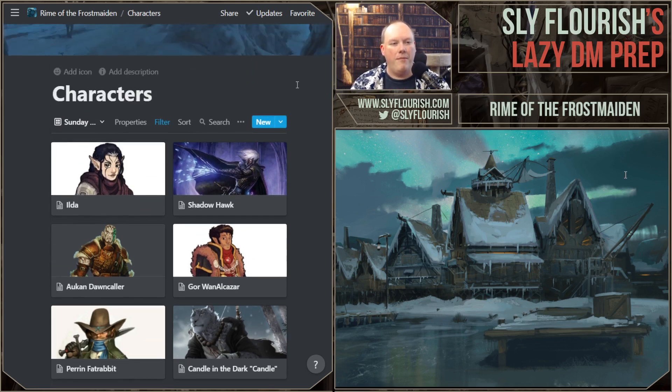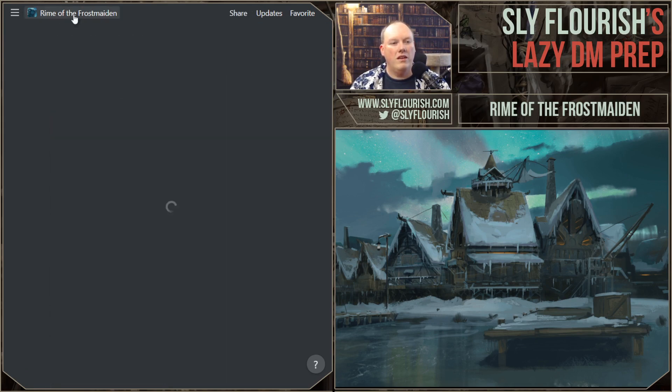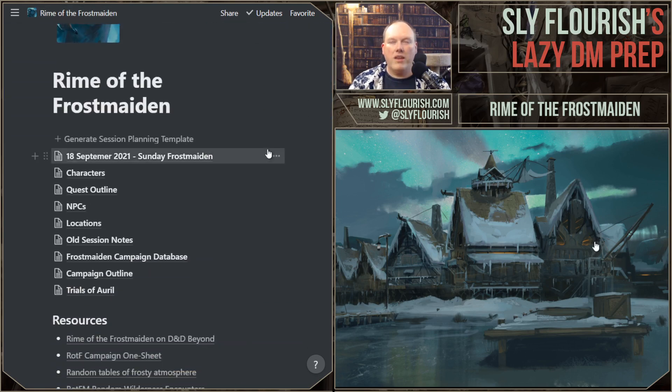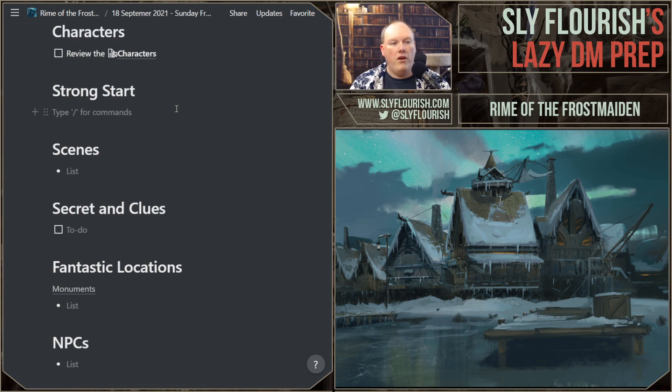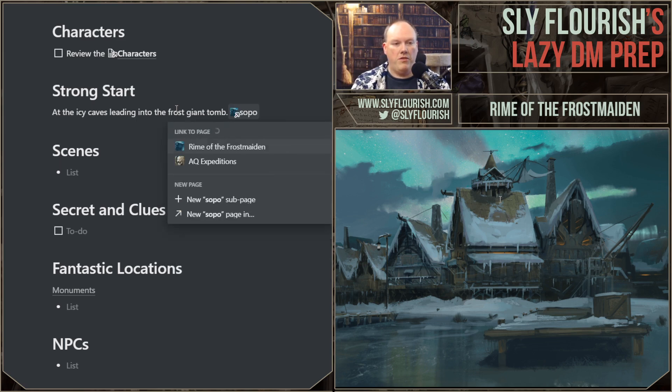Those are the characters for today's game. I don't know if there are any major character hooks I can tap into, but when we get into Secrets and Clues, you never know what comes through. Looking at the characters and generating Secrets and Clues from character backgrounds is a great way to bring them in. So they are at the icy caves leading into the Frost Giant Tomb. I want to have a strong start — I don't want to throw a fight at them because I don't want to take another hour before they get into the place. They have Sopo with them.